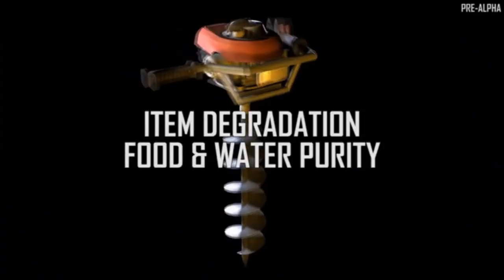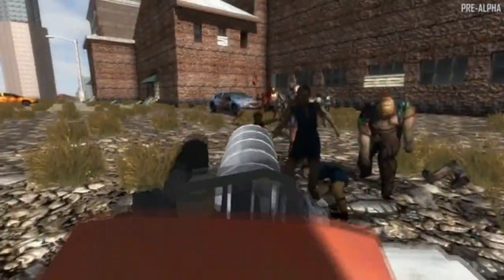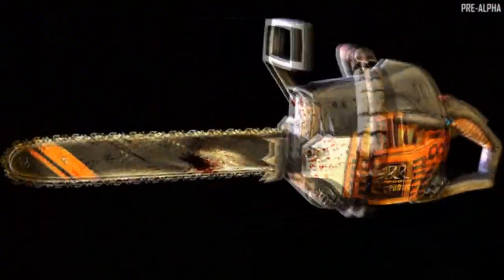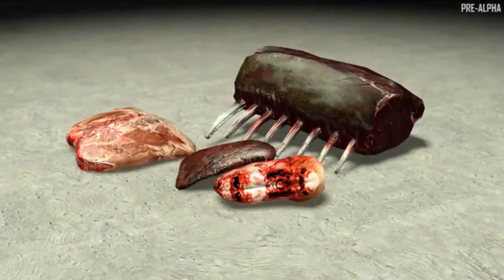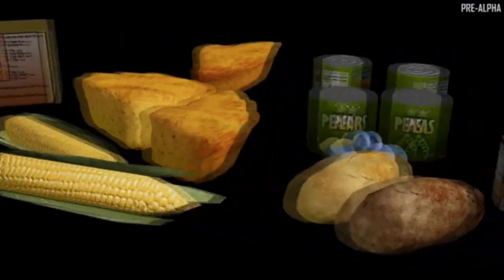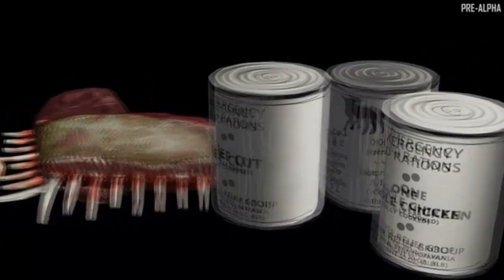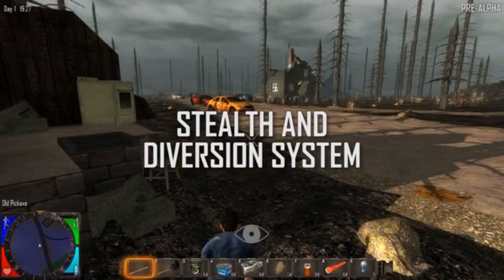Every item in the game has a quality level that degrades with use, and similar items can be combined to create better items. As your crafting skills increase, so do the quality of the items you build and your ability to use them. All food and water items in Navezgane have a purity level — the higher the purity level, the higher the health and stamina benefits; the lower the purity level, the greater the chance for disease. Boost your cooking skills to make pure food and water free from disease with added nutritional benefits.